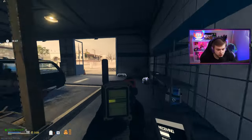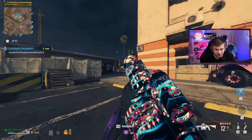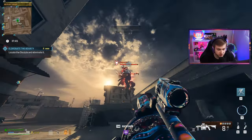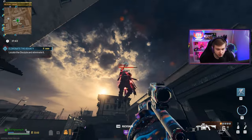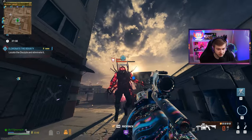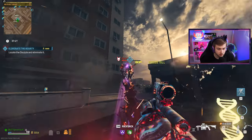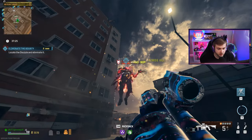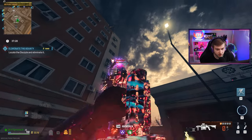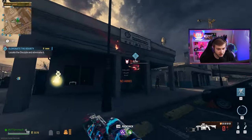Let's try this against a tier two bounty. We got a Disciple - probably the worst elite we could have got. It's doing almost nothing. Can we even stop it from healing? Oh, we can. It's not really doing a whole lot though - can we break its mask? Got to reload. The reload on this is very slow. Using Speed Cola to speed it up. I think we just broke its mask.